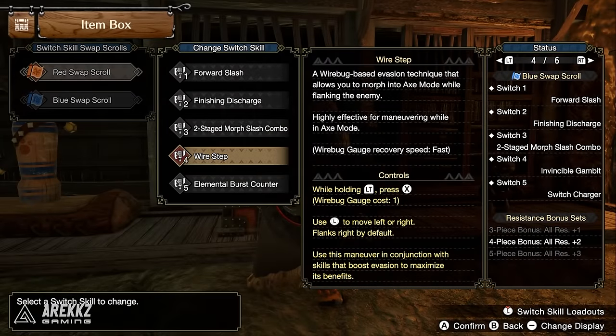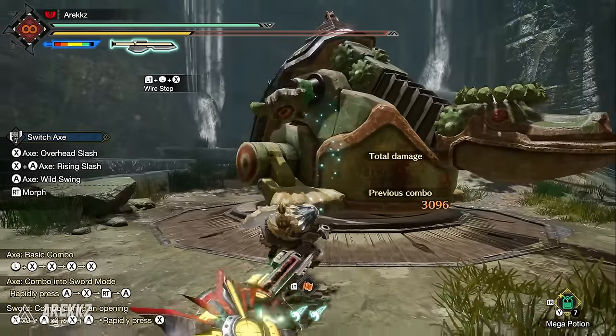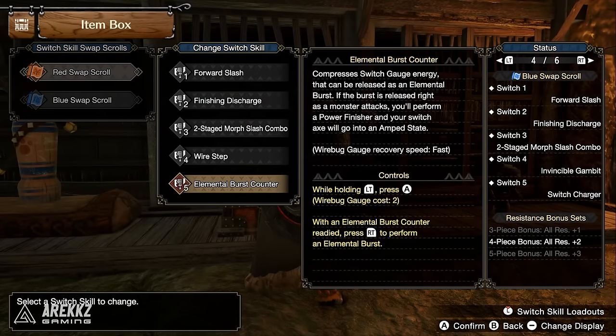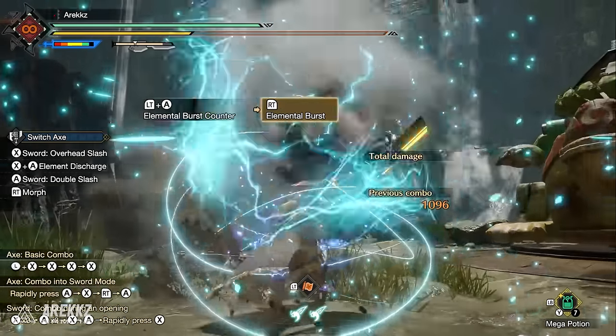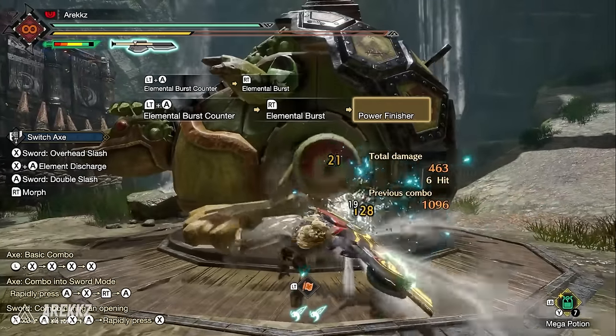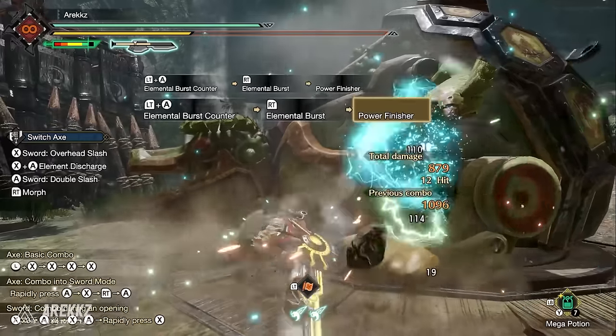Wire Step is a wire bug evasion technique that morphs you into axe mode while flanking the enemy — effective for maneuvering in axe mode to reposition and wail on your target. Finally, Elemental Burst Counter compresses switch gauge energy releasable as an elemental burst. If released right as the monster attacks, you perform a power finisher and your switch axe enters the amped state. The timing window is generous once you learn it — an absolute game changer for getting into amped state.